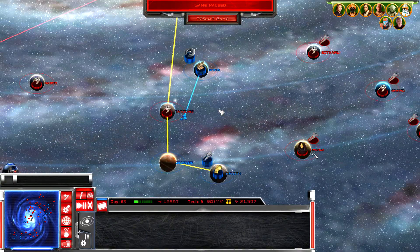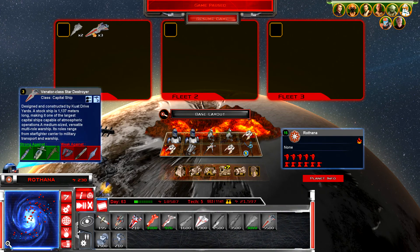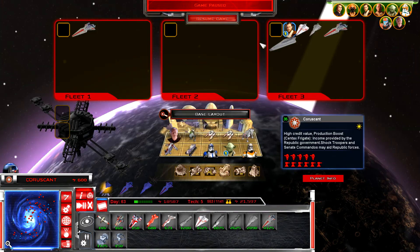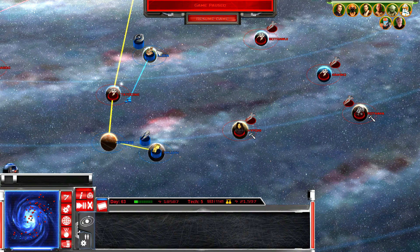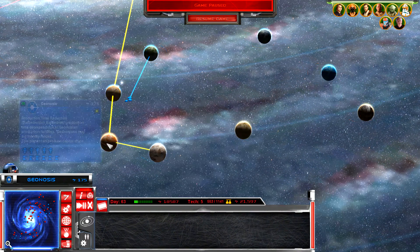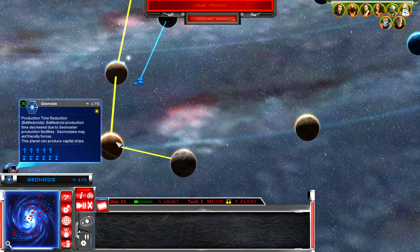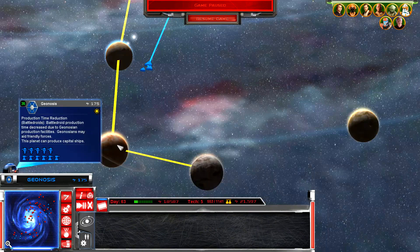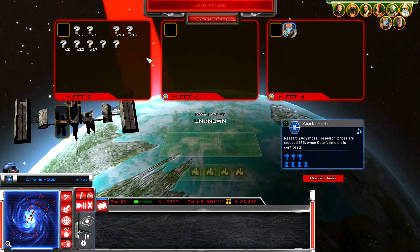Without their Trade Federation battleship, they really don't stand a chance against one of my more powerful fleets. I have a semi-powerful fleet building up. I want around five Venators, three Star Destroyers, and some frigates. I'm going to move troops over from Coruscant and stage my attacks from here. If I can take down these two planets, that should leave Geonosis wide open for me.